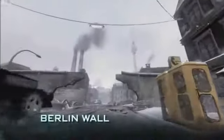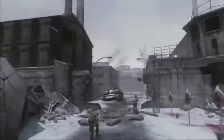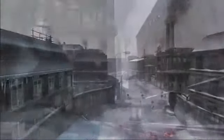Our large map is Berlin Wall, which focuses on the Checkpoint Charlie area of Berlin. It puts you fighting on the two different sides of the wall — East Berlin versus West Berlin. Berlin Wall has a lot of very long view distances; it's a really great map for snipers, with some good high points and elevation.